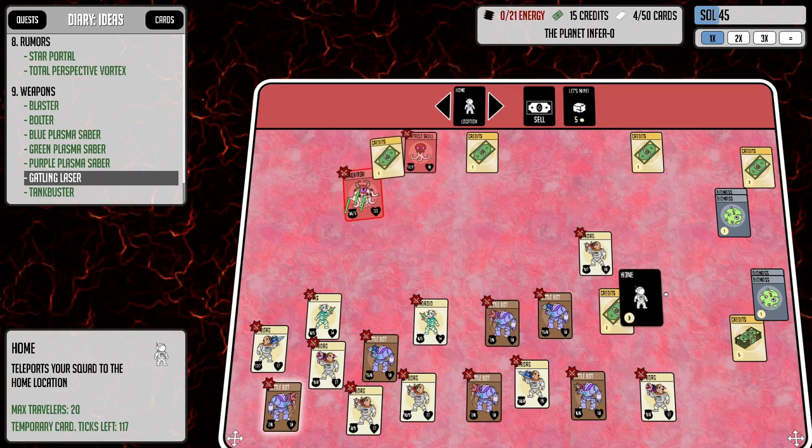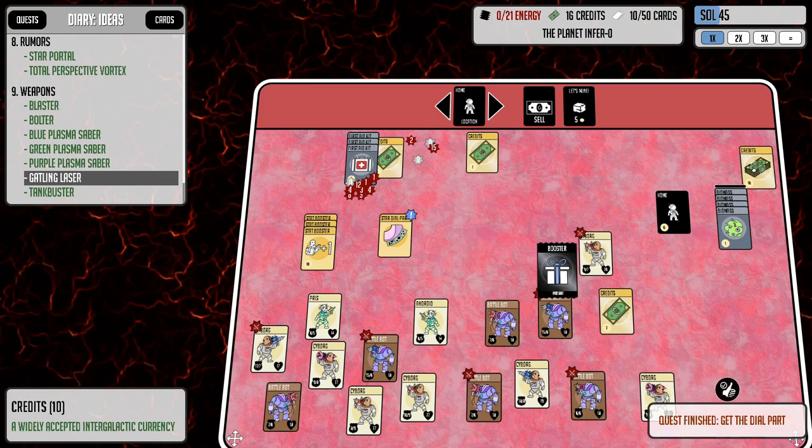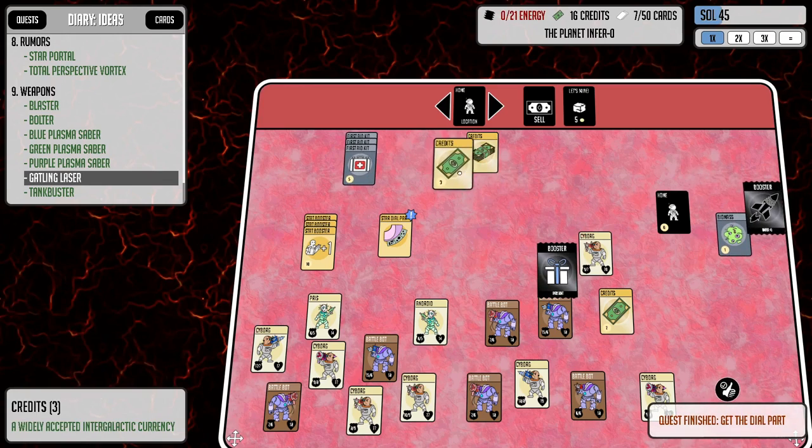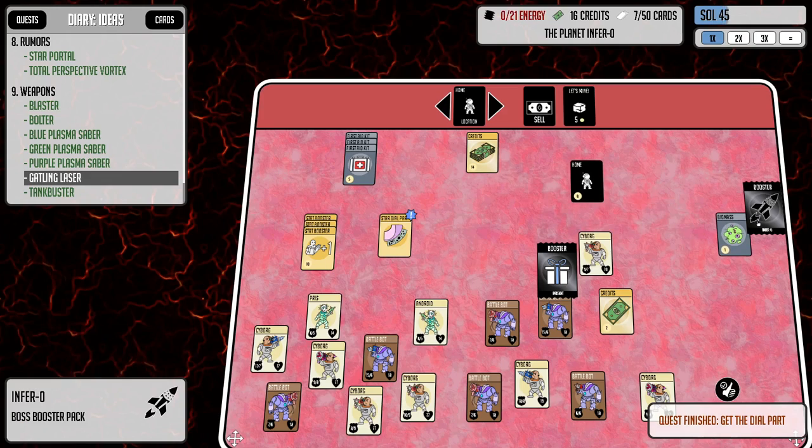I think we've got it, but I'm going to pull out the home card just in case. Look at that — we got it! I opened another booster. Wait — inferno booster boss pack? Yeah, I'm not spawning that.